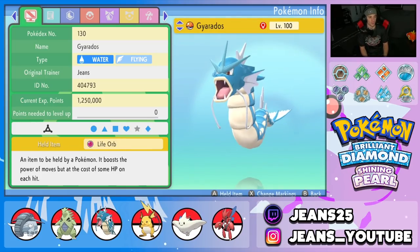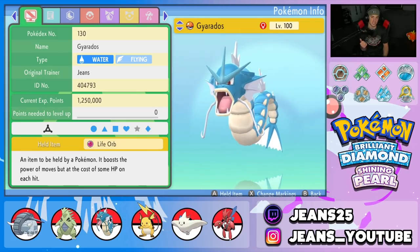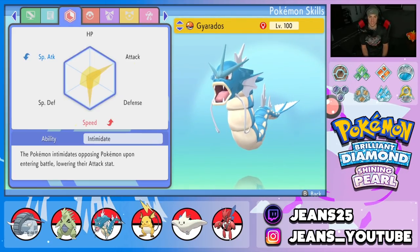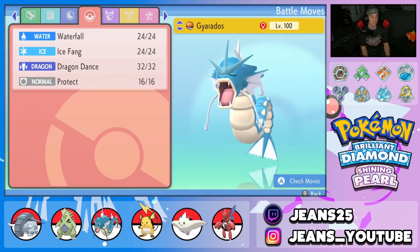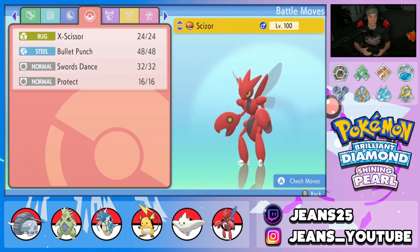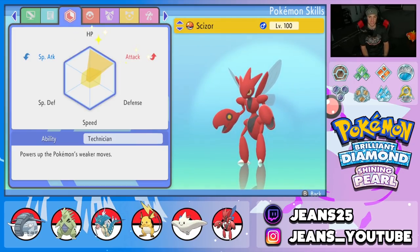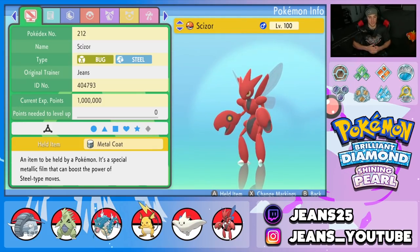Fifth Pokemon is another physical attacker — Gyarados with Life Orb, Jolly nature, EVs in Attack and Speed, and Intimidate as its ability. Moveset is Waterfall, Ice Fang, Dragon Dance, and Protect. Last Pokemon on the squad is Scizor — he can go on any team and do work. Standard moves: X-Scissor, Bullet Punch, Swords Dance, Protect. EVs are HP and Attack with Technician ability, Adamant nature.